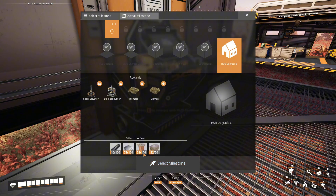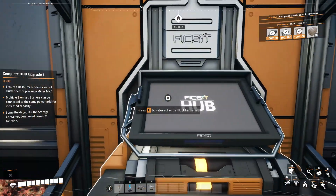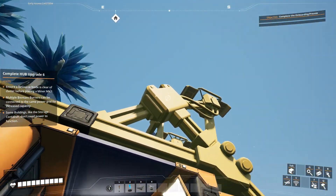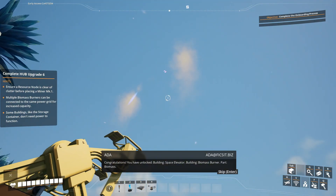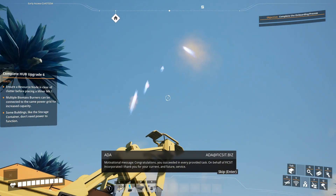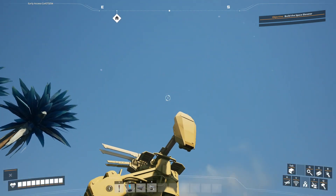Upgrade 6 — I'm glad I got that going because that's getting expensive. I unlocked biomass which is more efficient, so that's going to be good, and I can build more of these which is even better. Now let's upgrade this, I think for the last time. Congratulations — you have unlocked the space elevator, biomass burner, and more. Congratulations, you succeeded in every provided task on behalf of Fix-It Incorporated. I thank you for your current and future service.